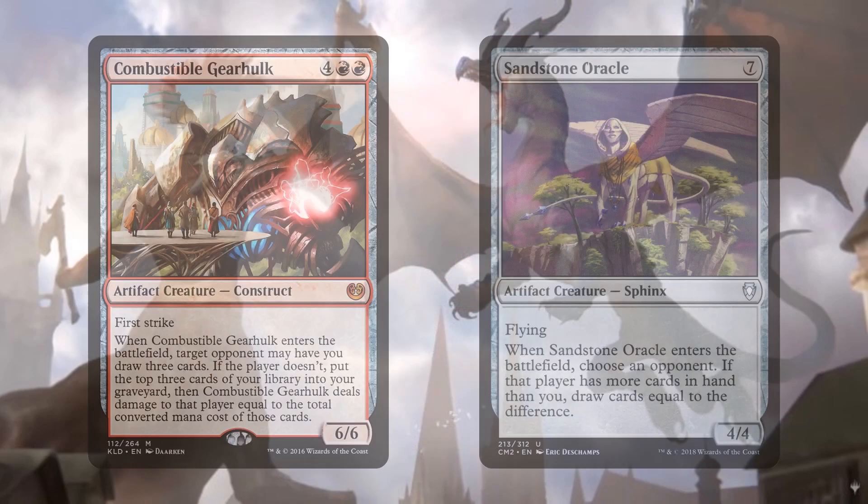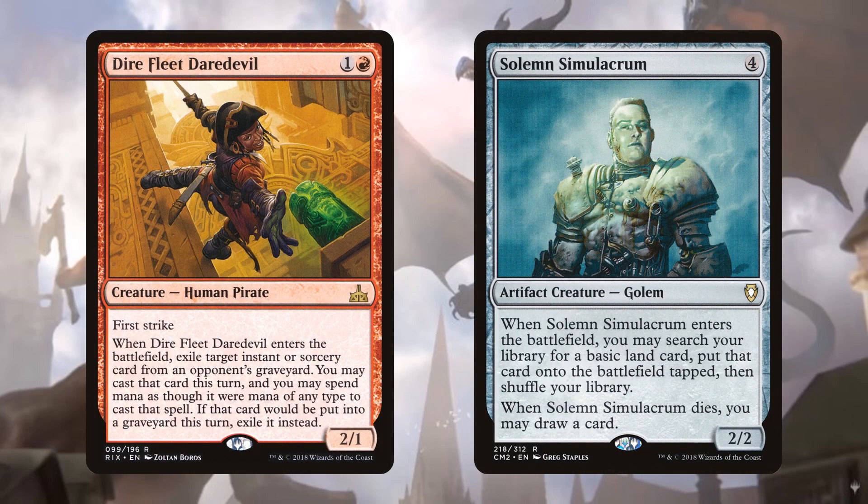There are ETB creatures that give us card advantage: Combustible Gearhulk and Sandstone Oracle. I also like the value of Dire Fleet Daredevil — you can put it on the battlefield and bounce it back to your hand, and the ability to cast your opponent's instants or sorceries like a Cultivate or Divination can hit really powerful spells. And Solemn Simulacrum can ramp you over and over again — if they block it you draw a card, and if they don't, it goes right back to your hand.